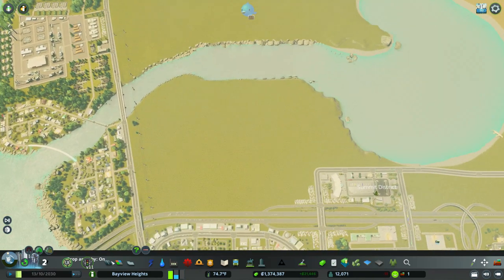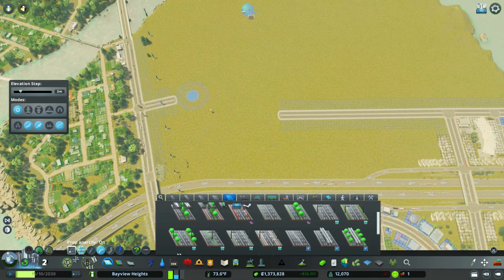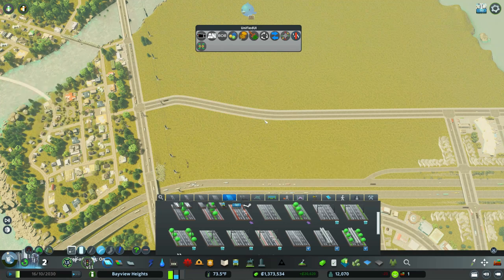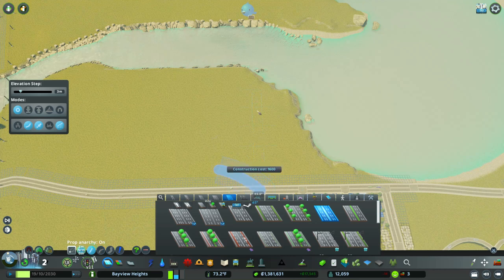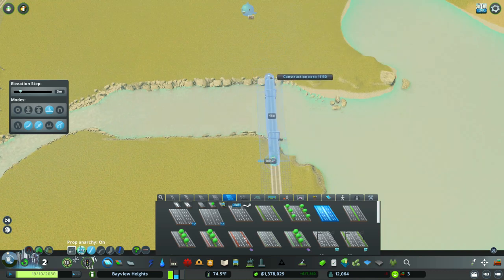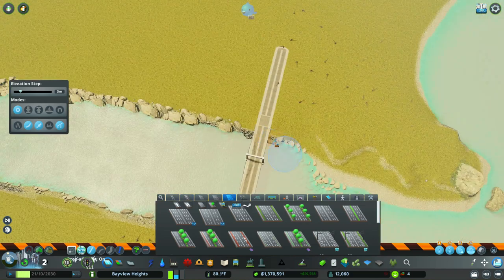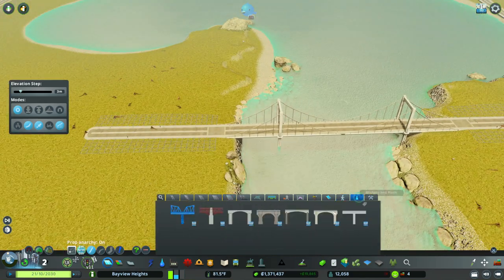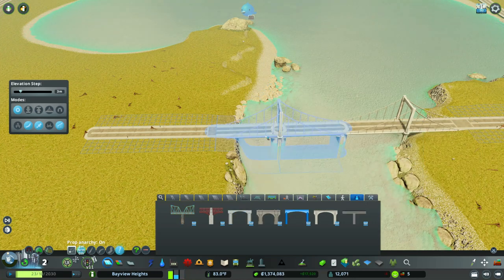Now that we have a lot of our grid in place, I want to start expanding the residential area. I finished up what I'll call the outer roads of our new expansion. What I want to get into is arterial roads — when creating the road layout, we are trying to force cars onto the medium-sized road, with smaller roads feeding into it. Do not place down just medium-sized roads; you don't want that.